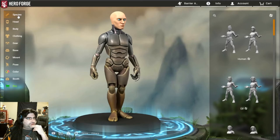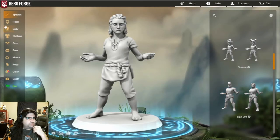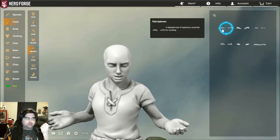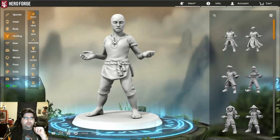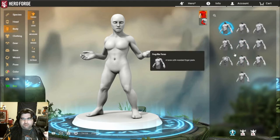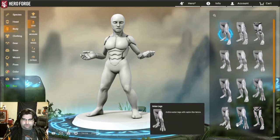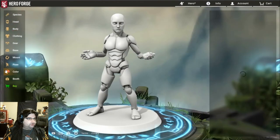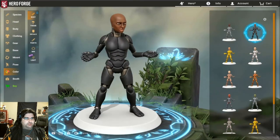All you need to do to create these is take the species type — same deal — take your basic head, remove the ears, remove the hair, remove the eyebrows, keep the eyes. Take the clothes and remove the clothes. Then take the body type and change that to a robotic torso. Take the legs and do the exact same thing — change them to robotic legs. That's literally how you do a bare basic android. Then choose whatever color type you want.